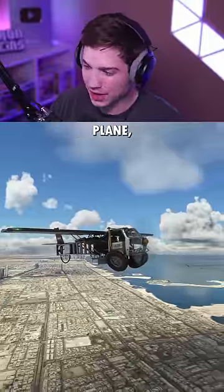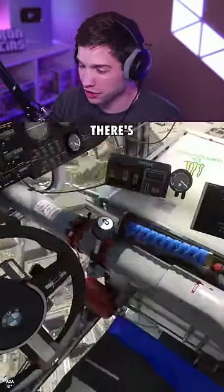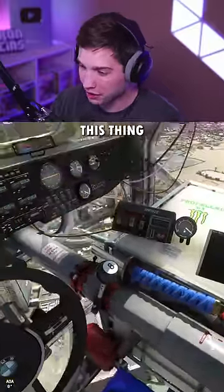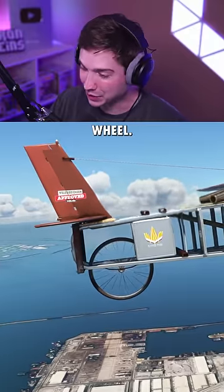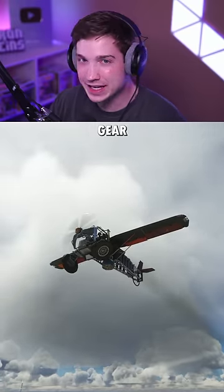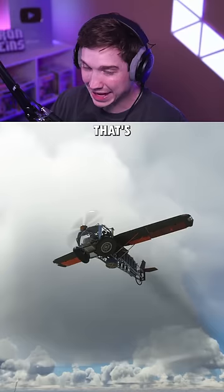And then the scrapyard plane. There's a car steering wheel for the yoke, a katana and an eight ball. This thing is powered by a V12 Aston Martin engine. The rear landing gear is a bike wheel, and this thing actually has front landing gear that moves. It's quite strange. But that's the scrapyard plane.